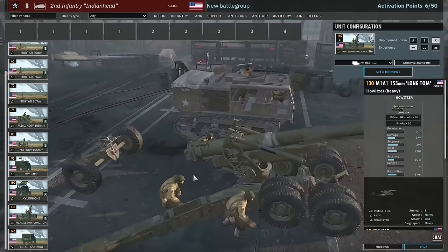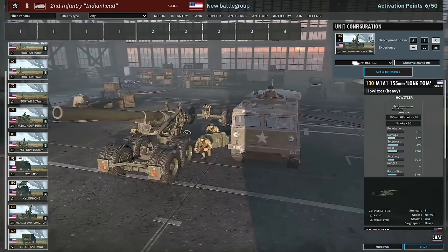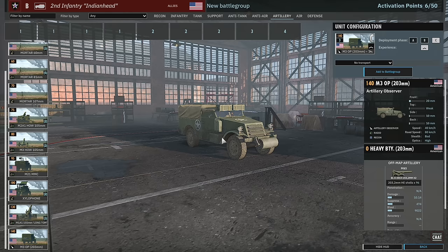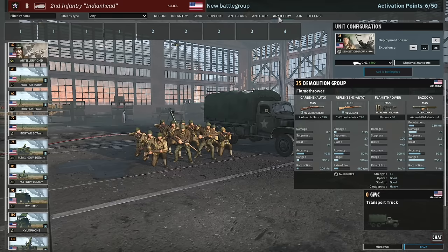Then we have the Long Tom — a very good gun, seen before. It comes with the M4 HST, which is a really cool vehicle. Then there's off-map support: 203mm off-map, and you can get one, two, or three of them. In phase C this will be a strong asset alongside the infantry tab — especially with units like the demolition group and the Churchills in phase C. A phase C push with this division could be really, really strong in team games.